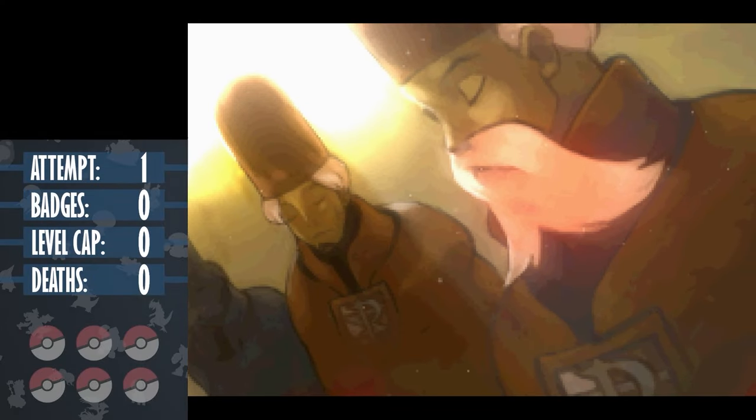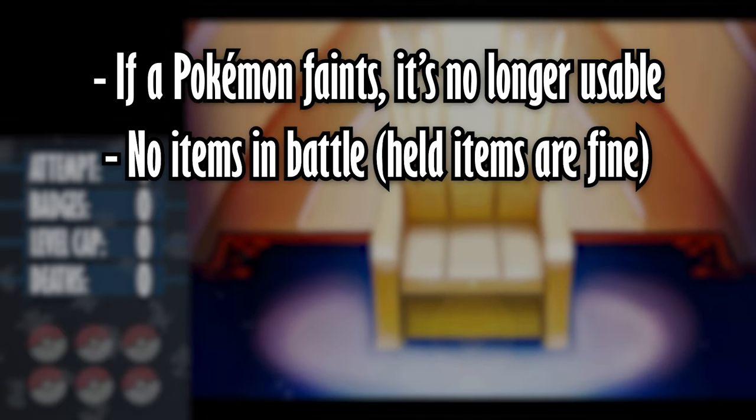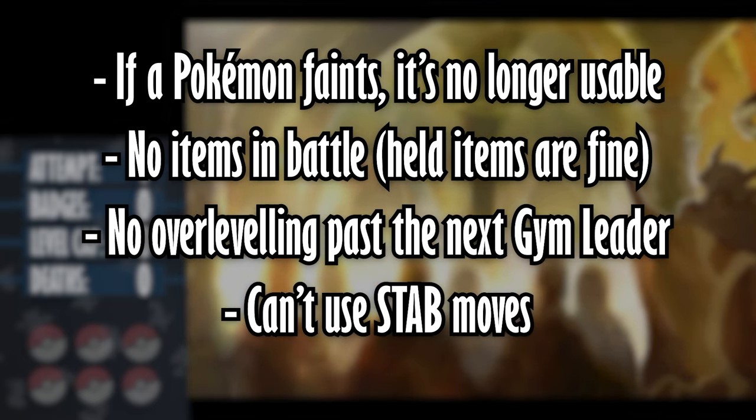You already know the rules of a hardcore Nuzlocke, but to summarise: if a Pokemon faints, it's no longer usable. I can't use items in battle, but held items are fine. I can't overlevel past the next gym leader's highest leveled Pokemon, and I can't use any moves affected by STAB.